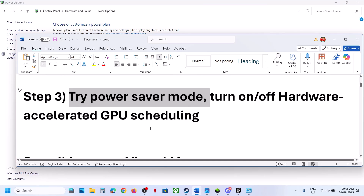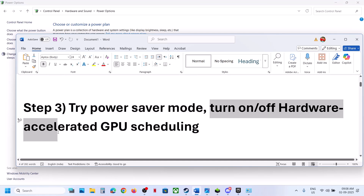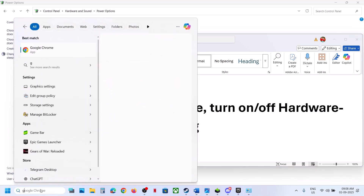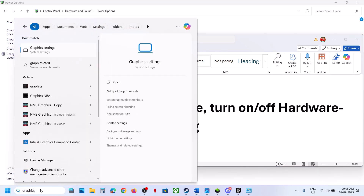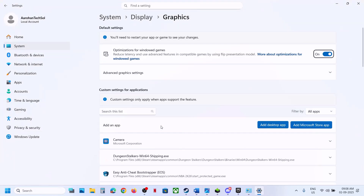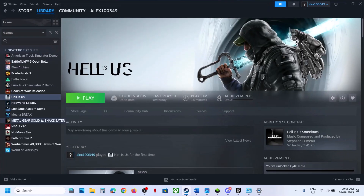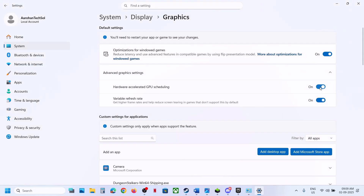The next step is to turn on or turn off Hardware Accelerated GPU Scheduling. Type in 'graphics settings' in the Windows search box and click on Graphics Settings. Click on Advanced Graphics Settings. If Hardware Accelerated GPU Scheduling is off, turn it on, relaunch the game, and check. If it's already on, turn it off and check whichever works for you.